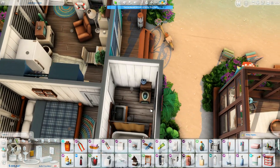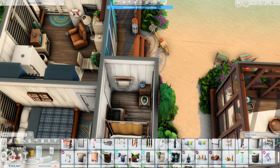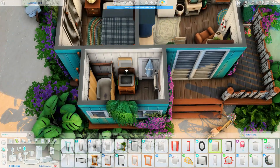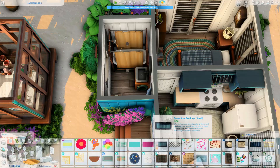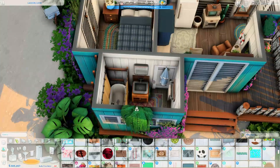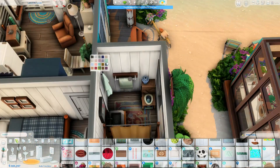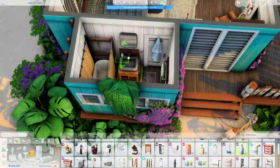Anyway, that's pretty much it for this house. I really hope you enjoyed this video! If you'd like to download this house you can get it from the gallery right now — my Origin ID is Rachel Ped. Tray files as always are linked down in the description box below and you can get them for free from Sim File Share. Thank you so much everyone for joining me here today, you all take care and I will see you next time I post a video — bye bye!